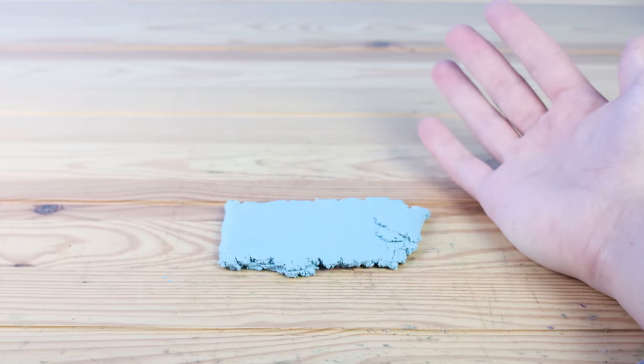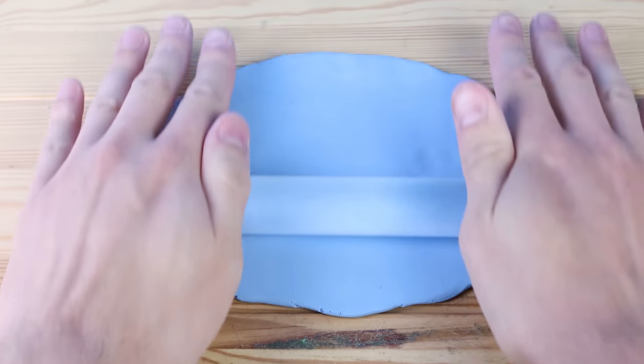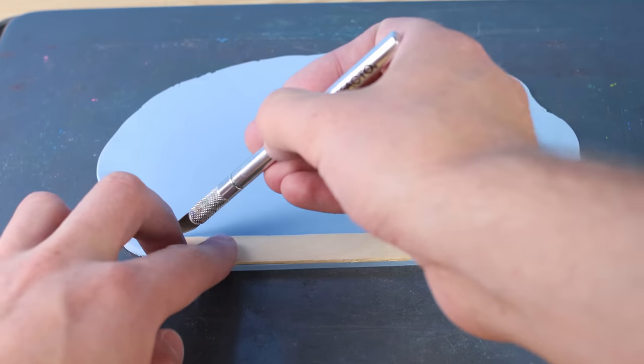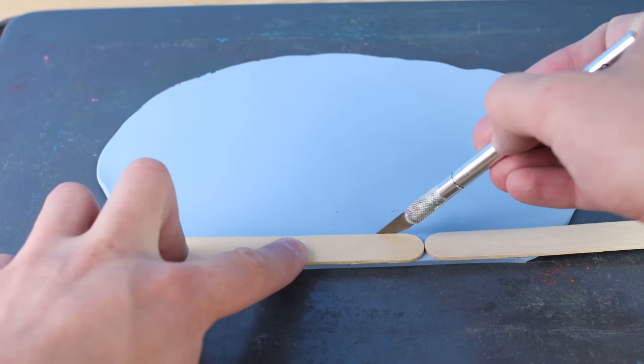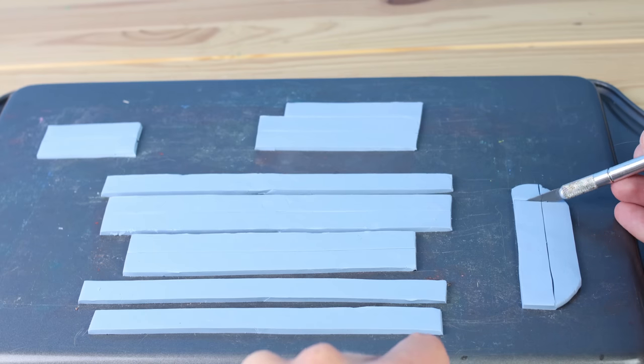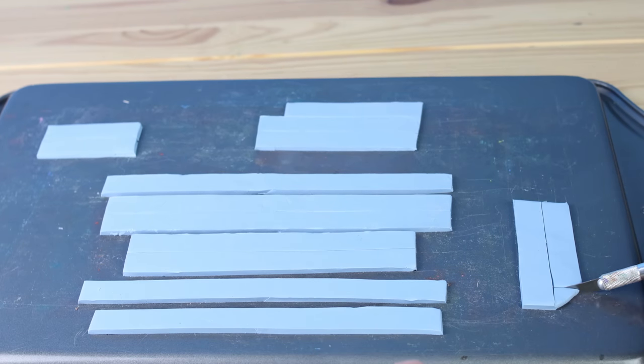This is the main color of the outside of the saloon. We need to cut it into equally sized strips, and these are going to be the planks that surround the entire outside of the building. So let's throw those into the oven and then we can start gluing them on.